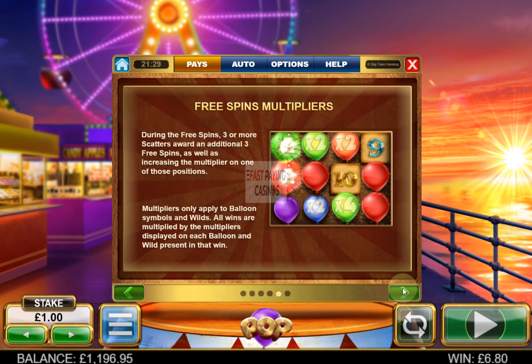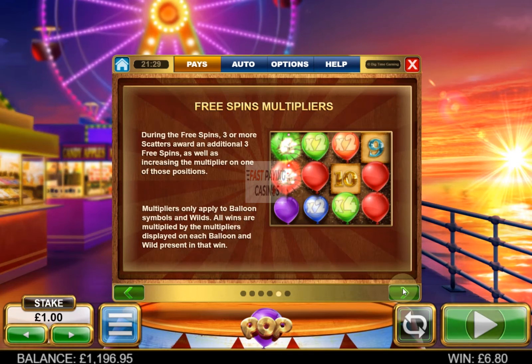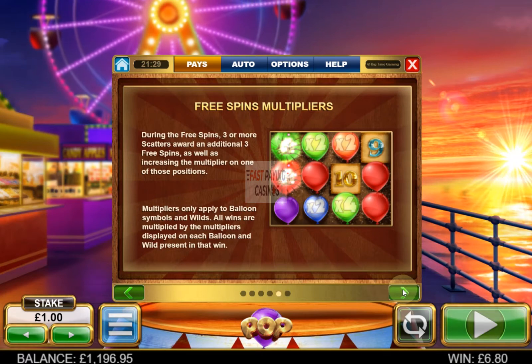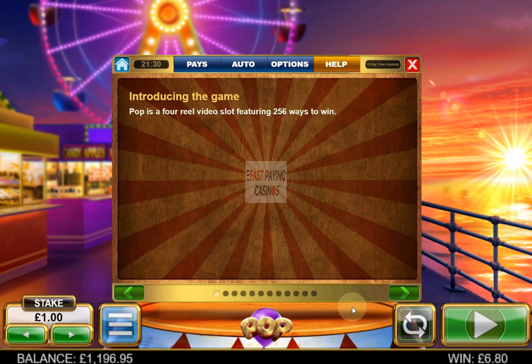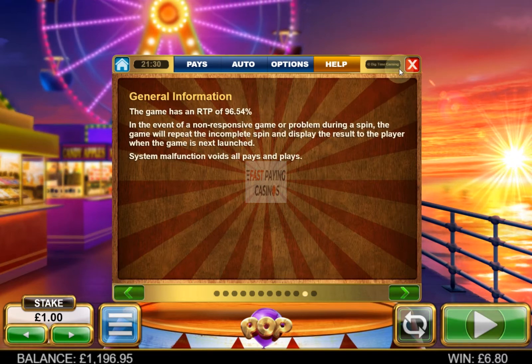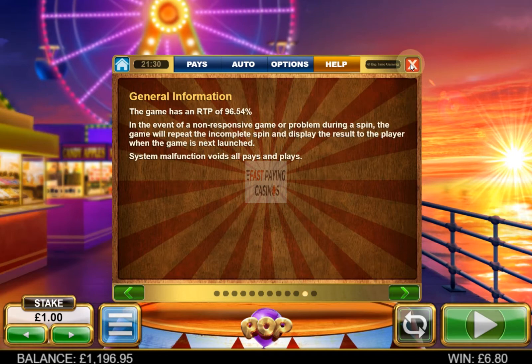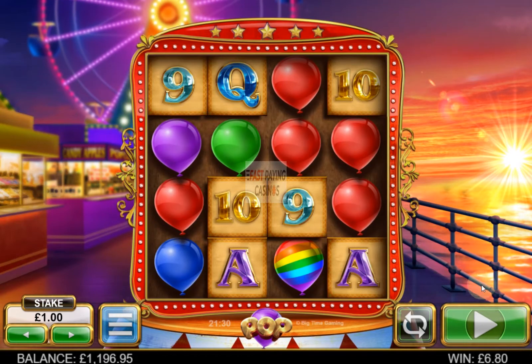You can get extra spins for landing 3 more scatters. Multipliers only apply to Balloon Symbols and Wilds — not on Royals. The RTP is 96.54%, a slight change from Donuts and Chocolates in that you get replacement symbols, which we'll see now.